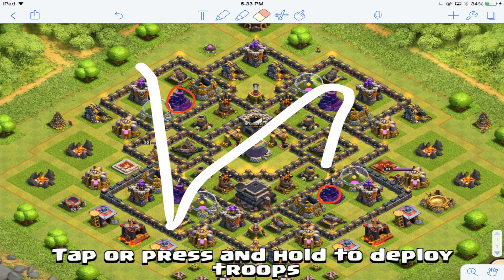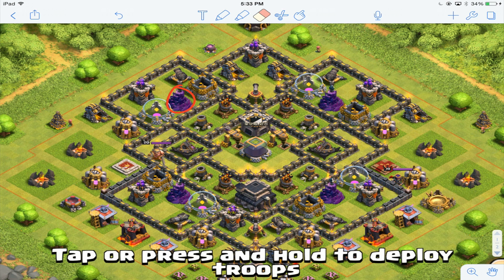Now I'm going to go talk about the air sweepers. Air sweeper number one and air sweeper number two — the one I'm double-circling is very well placed; it can protect the entire top layer. The one on the bottom right here could get attacked, but as you can see it has an archer tower and a cannon right here to protect it. So I think those are good placements to force attackers away from the town hall — very good placement in general for those air sweepers.